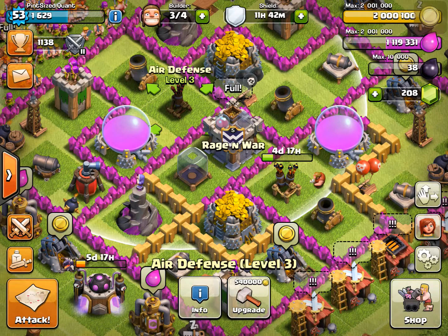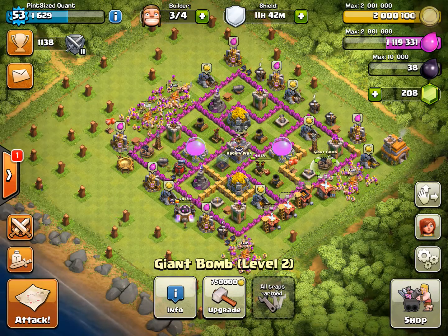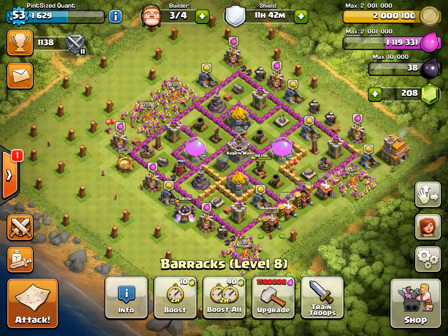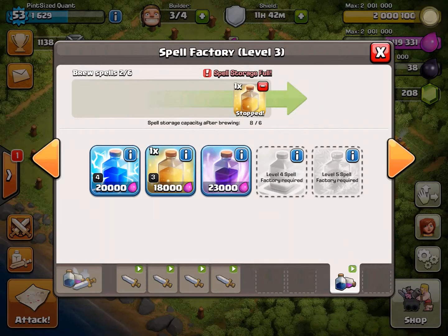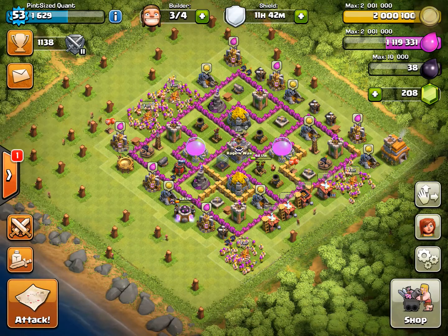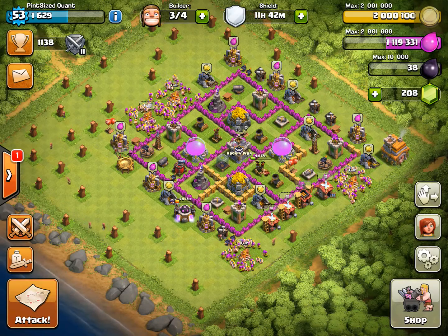So with three builders and a lot of gold and relatively a lot of elixir, I'm going to first jump on that elixir upgrade. Let me see if I have my camps full for the next round of troops. Yes, I do, and this camp is full too. So we have two armies already set and ready to go, so we don't have to spend any additional elixir.